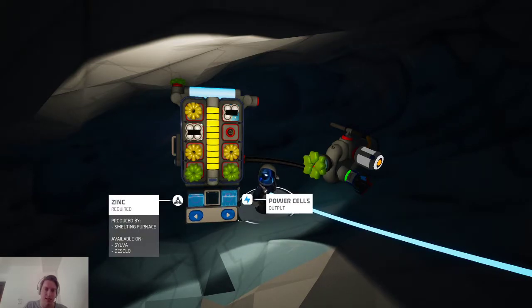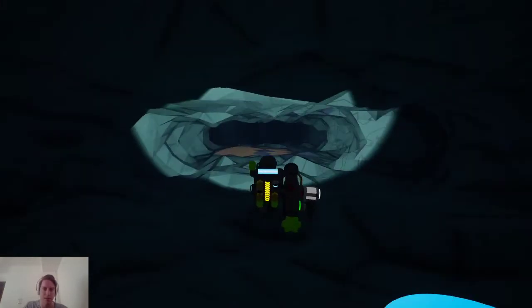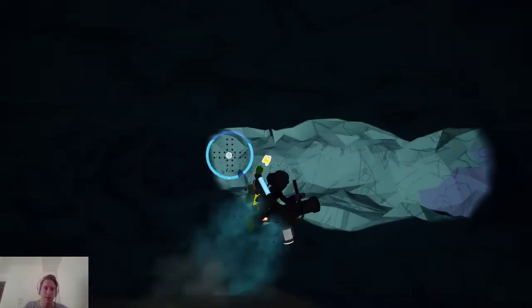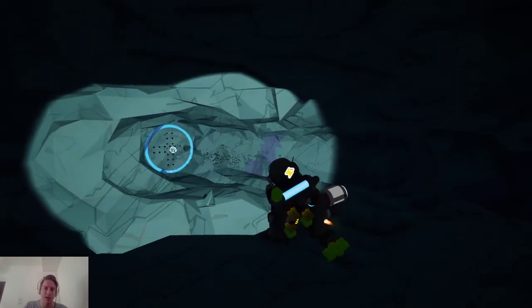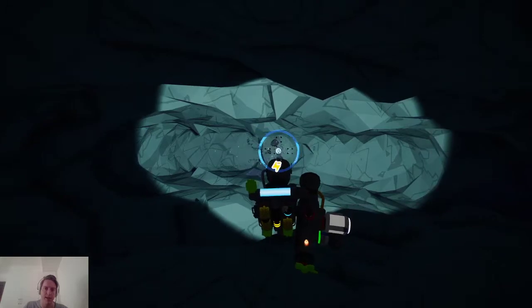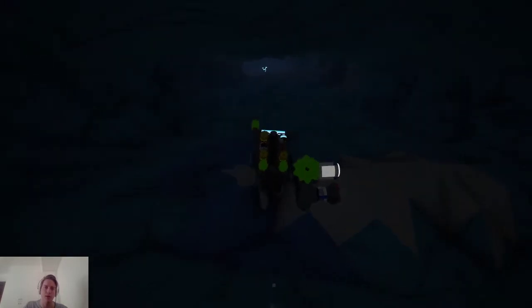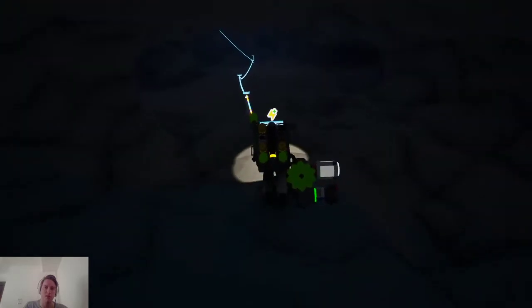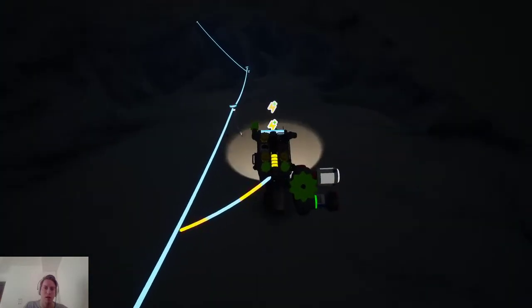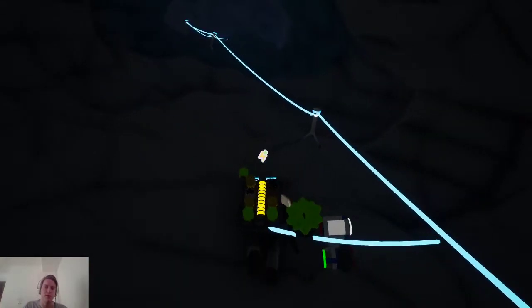Could I maybe potentially make some power cells? Power cells need zinc, and I have a lot of zinc around somewhere — maybe that could be something to consider. The power is draining really fast. That will have to do — we made good progress. Let's run back up to the surface quickly and gather some more consumables and resources, and then do another digging run. I feel like I'm really close to the center at this point. I have to be.